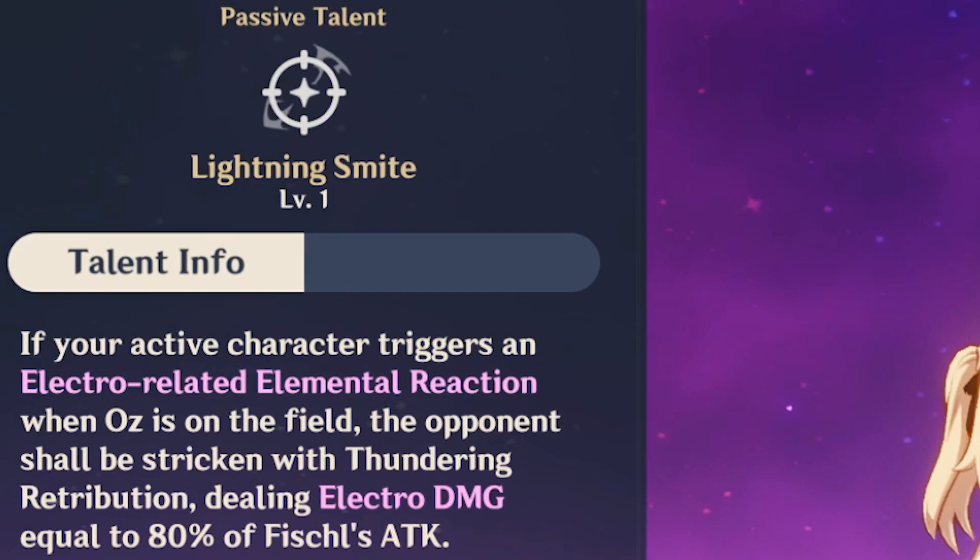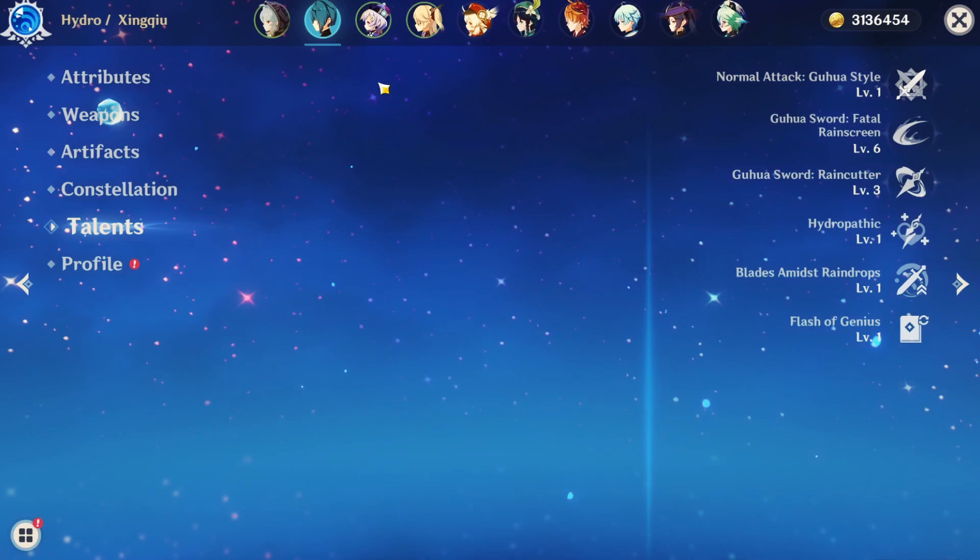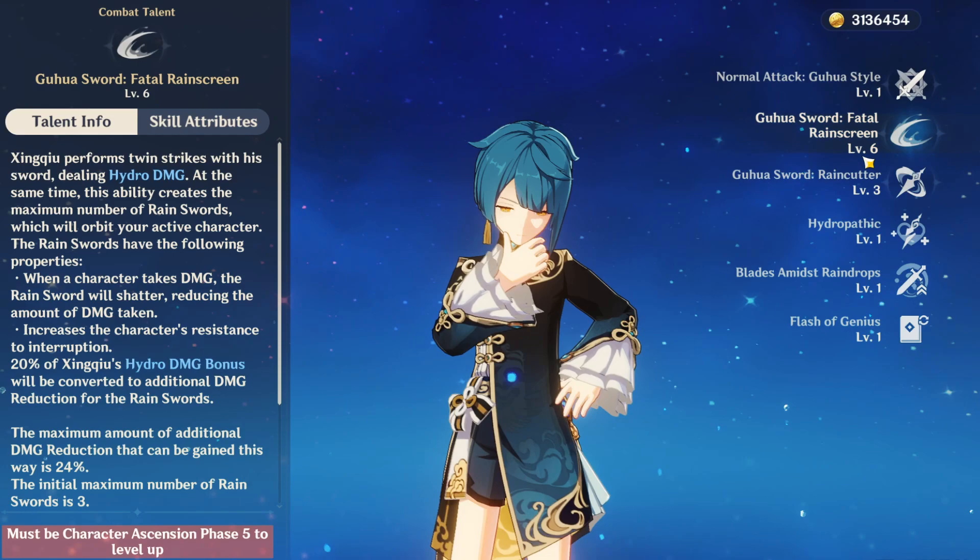Lightning Smite causes an electro-related reaction, striking the opponent with electro damage equal to 80% of Fischl's attack. This is really nice because Jean Q actually attacks very quickly, so if you have a shield out and start attacking a few times, you'll put off quite a bit of damage with this.